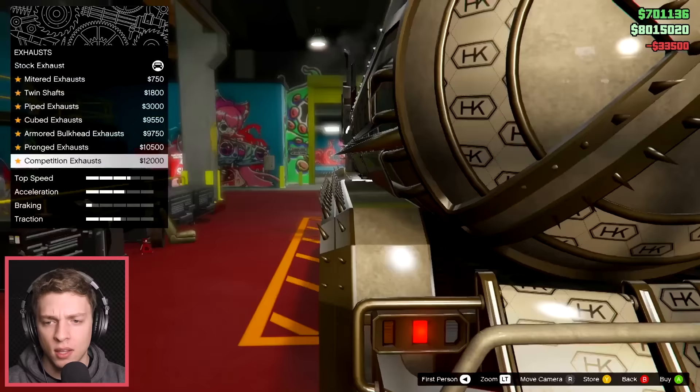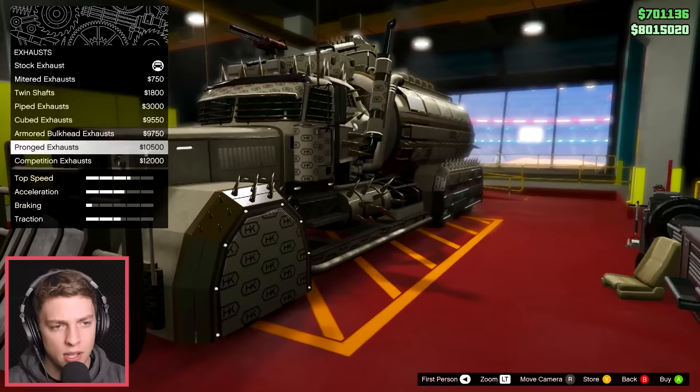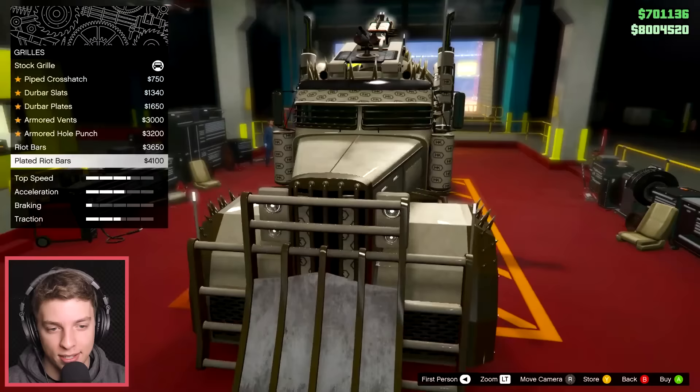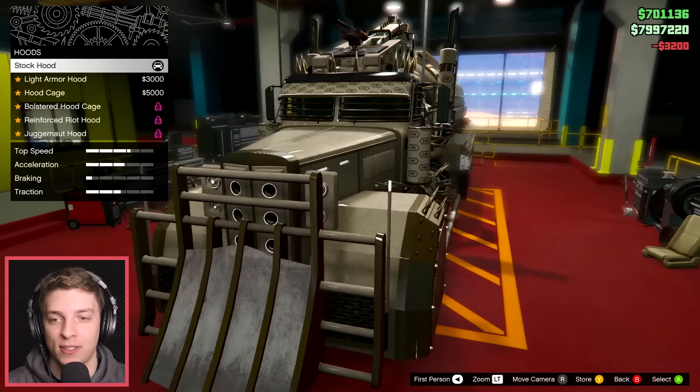Alright, and then we got some engine upgrades! The exhaust! What have we got? We got pronged exhaust! What are the options? I think I'm going to go for this one here - just sometimes the expensive one isn't the best, you know? Pronged exhaust! And then for the grill - riot bars or plated riot bars! Let's go with plated! Armoured hole punch - no, that one looks better! You've always got to look at the cheaper stuff!